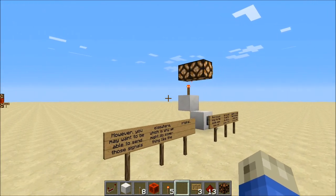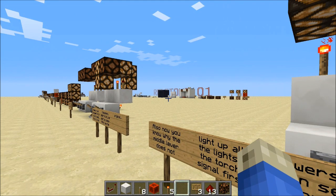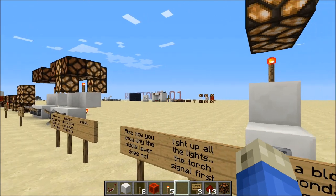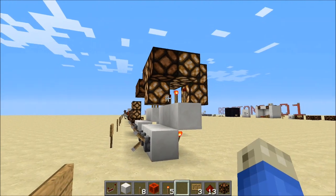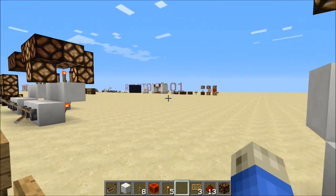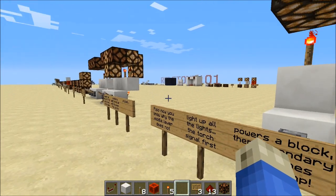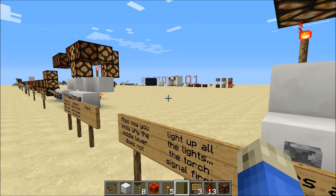Understanding how to move signals around and why your circuits aren't working often comes down to these unique properties of redstone devices — but they're also very useful for doing really cool things. Please let me know if you have any questions, comments, or concerns. Leave a like, subscribe, and next time we'll be starting with pistons and some basic circuits that I think everyone will find useful. Thanks for watching!